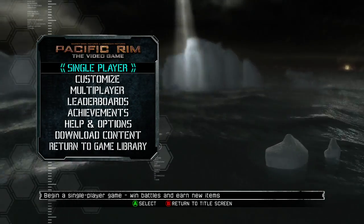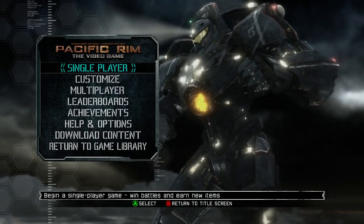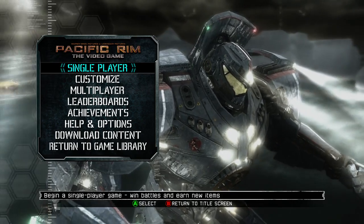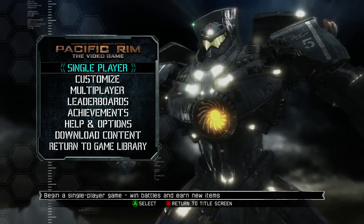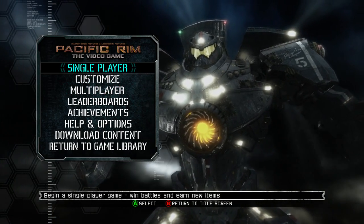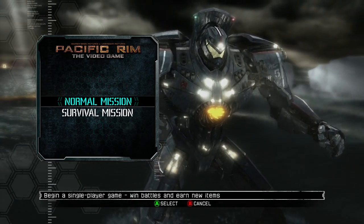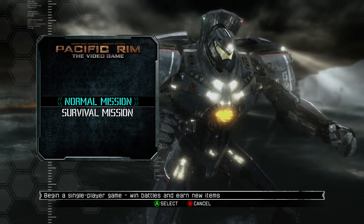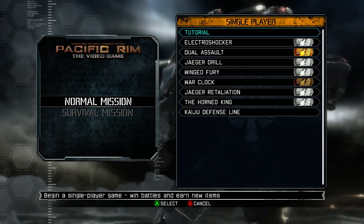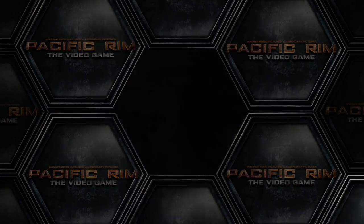It's made by Yuke's, one of the primary developers whom, when you hear their name, you kind of wonder, can't they just stop making video games? Pacific Rim is basically a slow-paced fighter, as you might expect from giant robots. There's single-player, multiplayer, and customization options, but let's just go through the single-player. This is not the demo, by the way. I bought this game for some reason. I don't know why. These are the missions I've gone through, but we won't be going through all of them. Let's just start from the beginning.